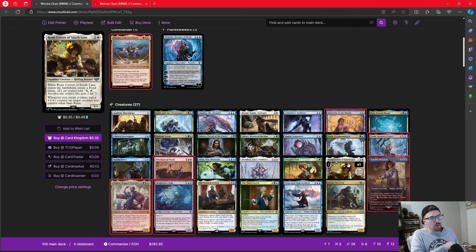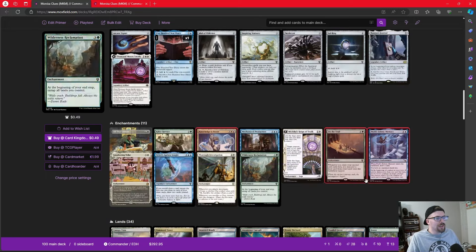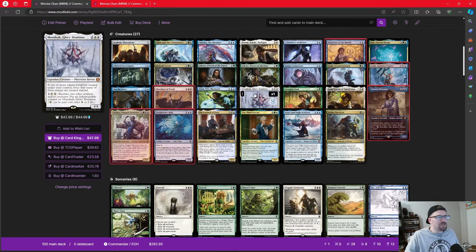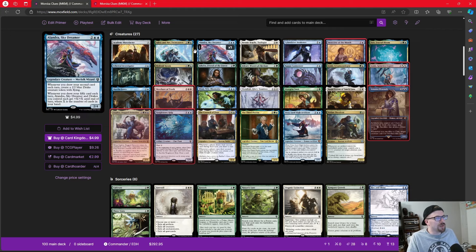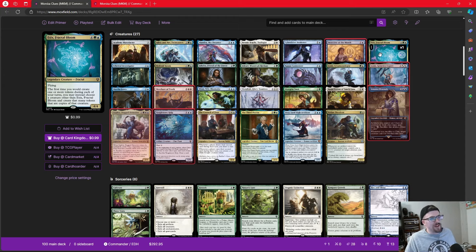Now let's talk about making more clues. Adrix and Nev got a reprint in the pre-con and doubles the tokens we make. In the enchantment slot, I considered Parallel Lives and Anointed Procession, but decided to try Mondrak instead — it costs about the same and can protect itself by becoming indestructible. We don't need a ton of doublers, but having one or two is great. We also have Esix, Fractal Bloom — the first time we create tokens each turn, we can copy a chosen non-legendary creature instead.